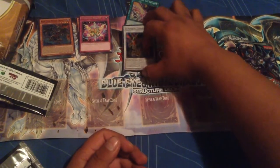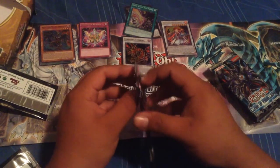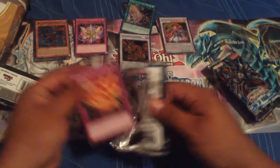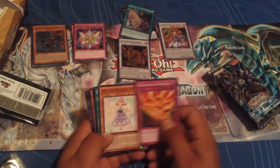Ultimaia is a really different card. He's really good if you can make him. You can see there's no level there. He's a really good card if you can bring him out.